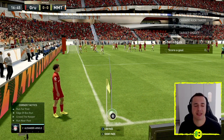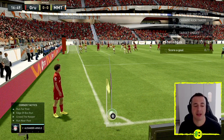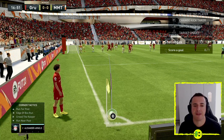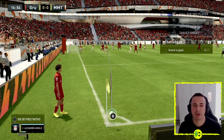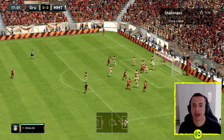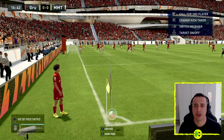You can use set pieces. If you look at the bottom left and press down on the D-pad, you can then choose up, left, right, or down depending on what you want to do. So if you want to say 'run near far post,' you can do that — and that's what they're going to do now. Hit X and in it comes; the keeper got it.